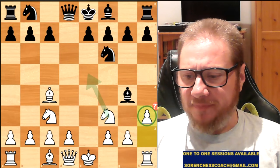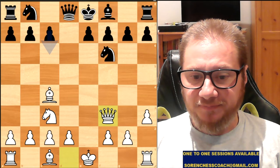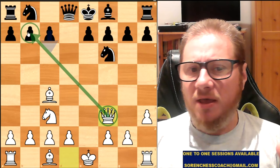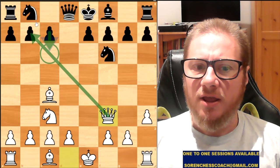Happily for him, Black played Bishop takes on F3. Queen takes back on F3 now, and you can already see how the Queen attacks on B7. This is a problem for Black. The best reply here would have been simply C6, stopping the Queen. You don't want the Queen on B7 attacking and taking your pawn, then attacking the rook.